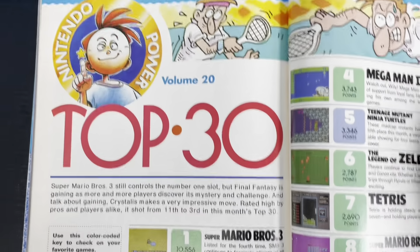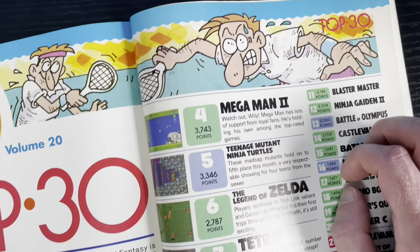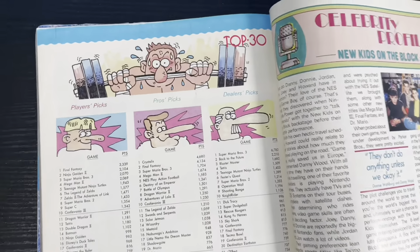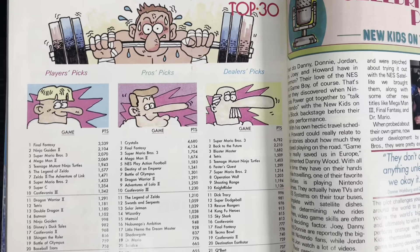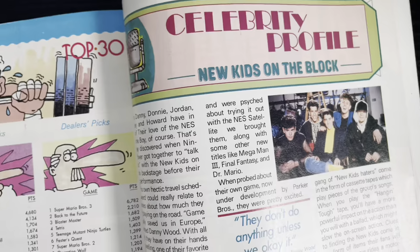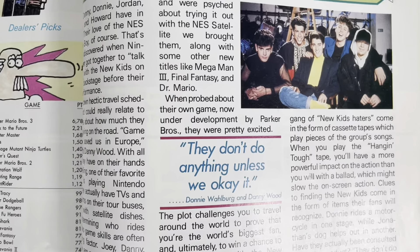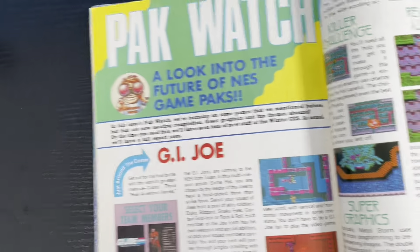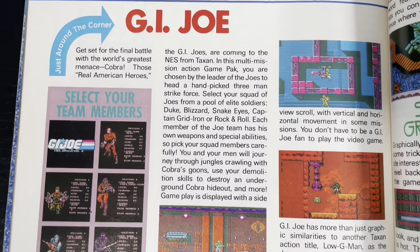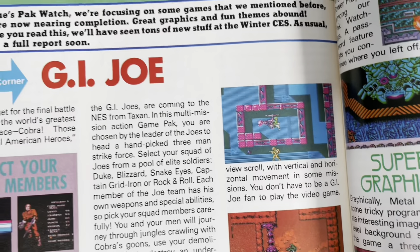Nintendo Power — Top 30. Love the artwork. Tennis was big in '91, clearly. Look at that grunt sweat right there. More people bragging. Celebrity profile — New Kids on the Block was big. 'They don't do anything unless we okay it' — that's what Donnie Wahlberg said. PacWatch, G.I. Joe — you guys remember this game? I recently played this game on an emulator and it is hard, but a fun game.